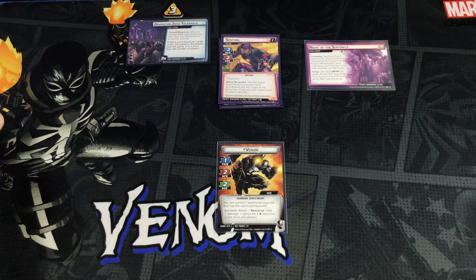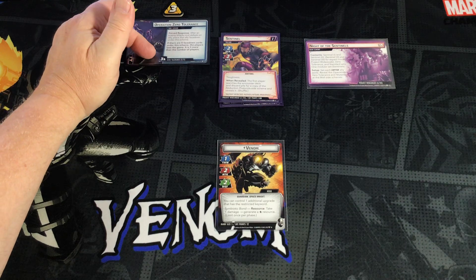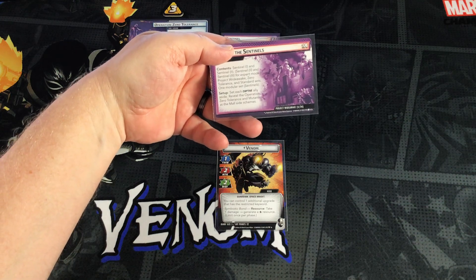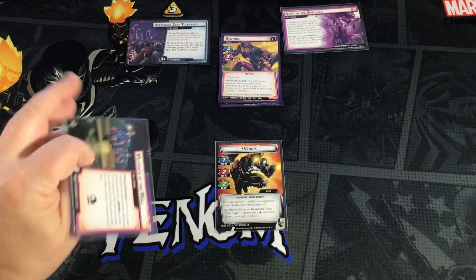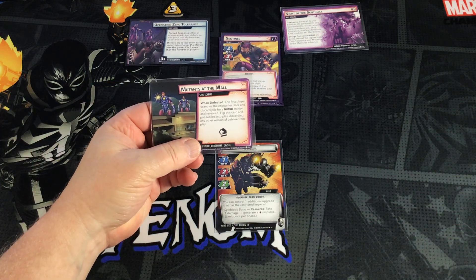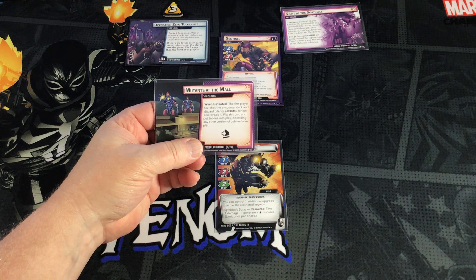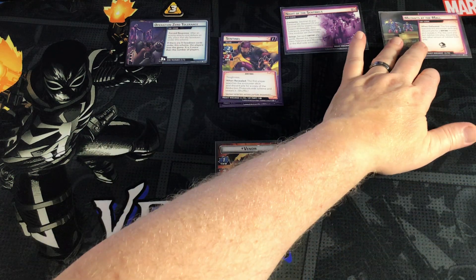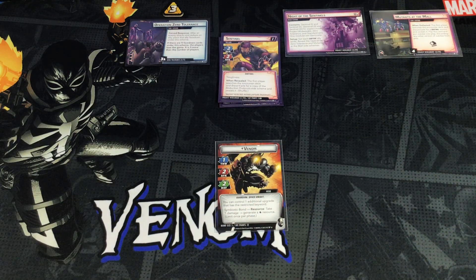Operation Zero Tolerance comes into play with three threat on it and no cards underneath it. Then I need to find the Mutants at the Mall side scheme. When defeated, the first player searches the encounter deck and discard pile for a Sentinel minion and reveals it, flips this card, and puts Jubilee into play, discarding any other version of Jubilee from play. There's also an acceleration icon on it. Mutants at the Mall goes into play with four threat on it.